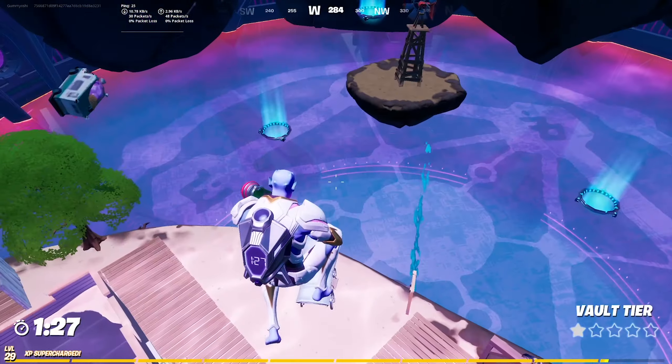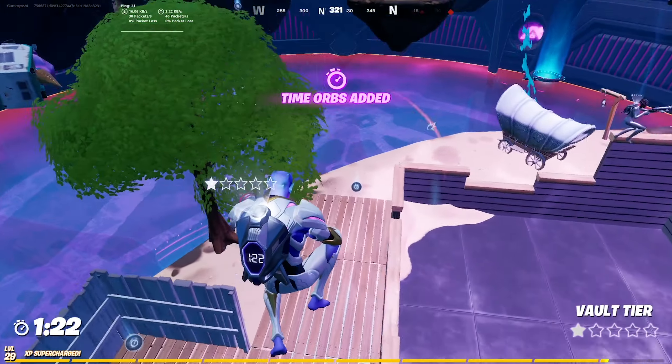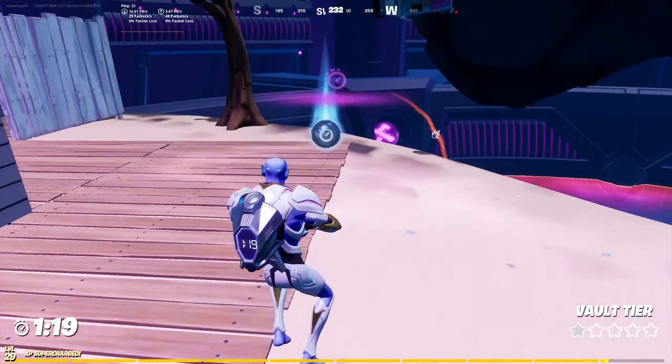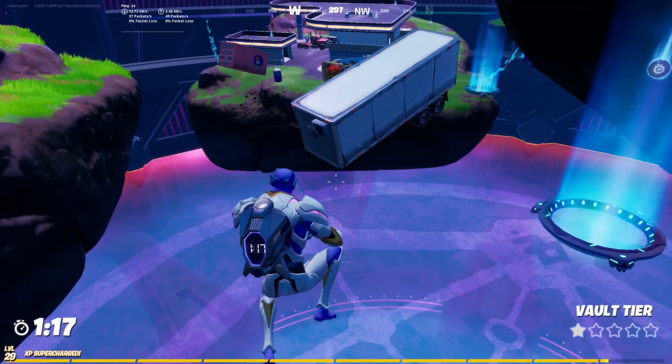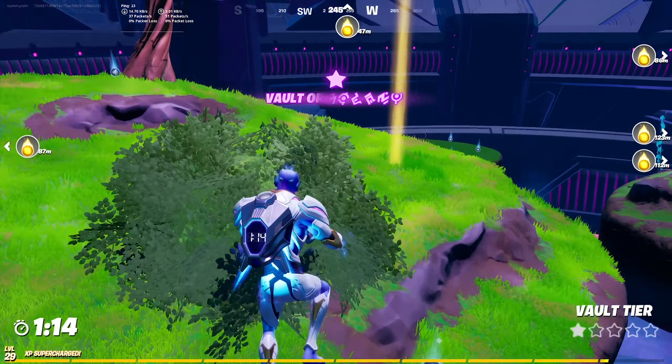Basically once you're inside you need to get five of the vault tokens. These vault tokens will actually give you better loot at the end, and I was able to get five stars on my vault tokens. There are also little time orbs in this area, and basically if you get those time orbs, the amount of time that you will be allowed inside the mothership is extended. Your goal is to get the golden vault orbs — get five of them in order to reach the tier five vault.